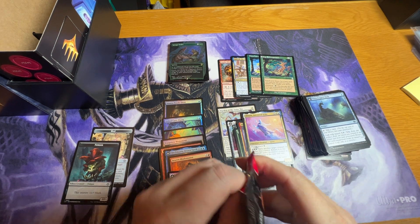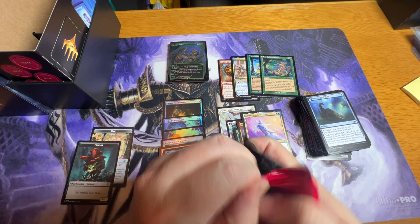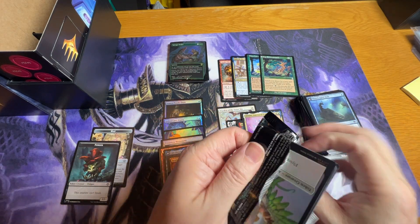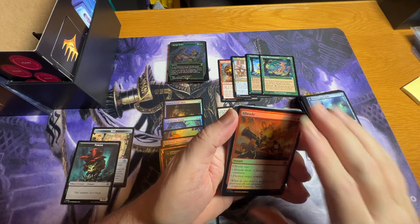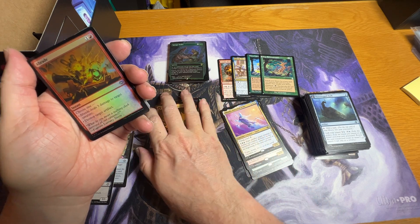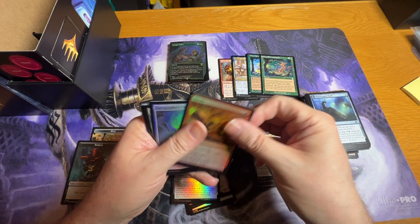So we are going to the lucky last pack of the collector, hoping to pull a good Jurassic Park card out of here — maybe a Roaming Throne, maybe a white god, something we haven't seen. I'll just stack them here with the rest of the foils.